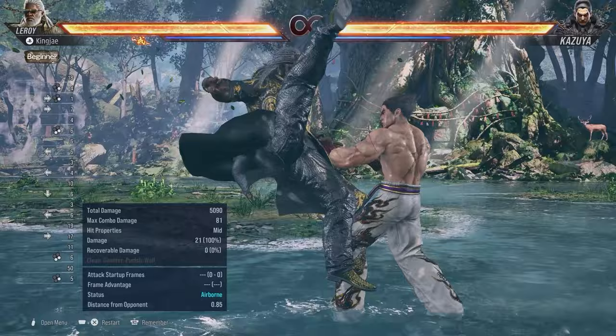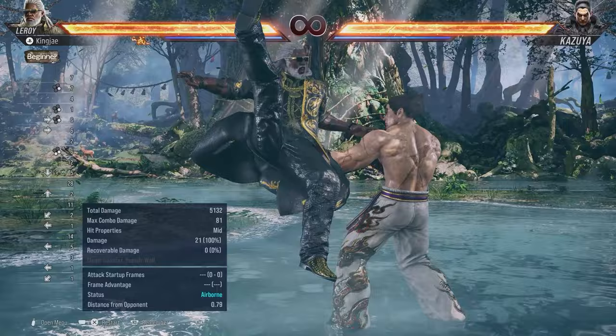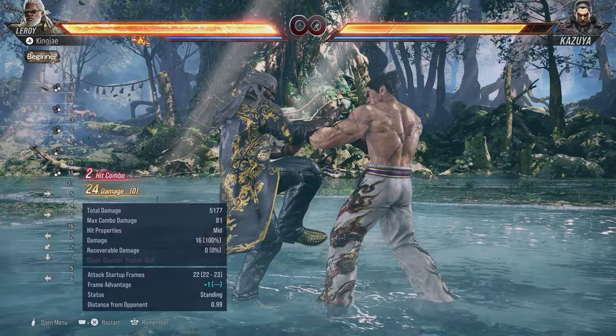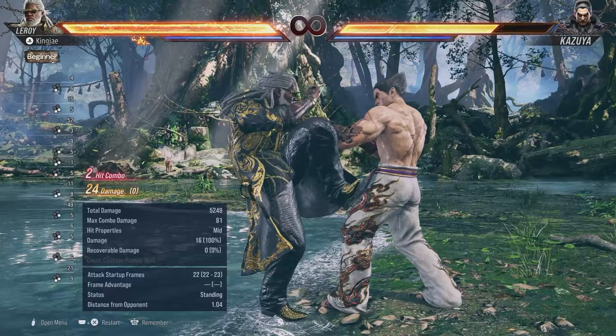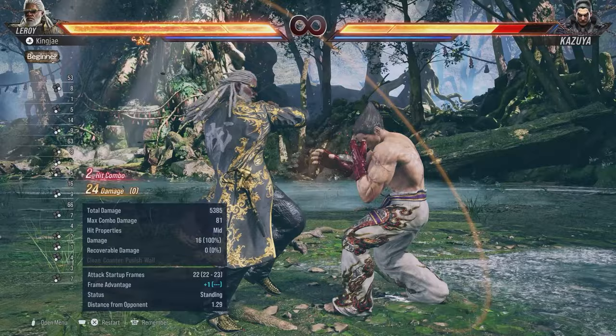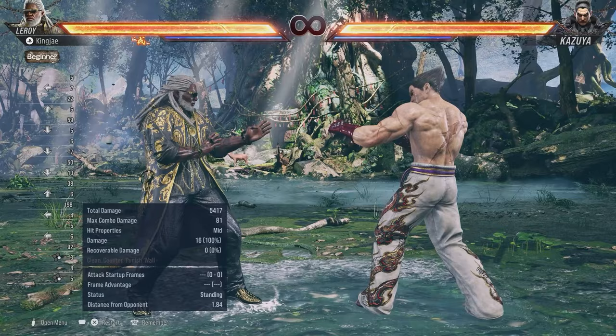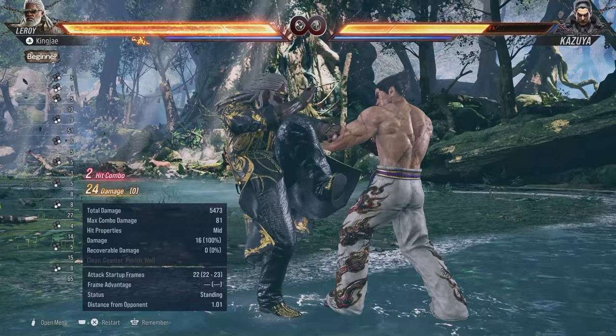Hermit forward 4 is pretty good but quite linear — people can sidewalk and launch you so be careful. Hermit free 4 is a low-high-low-mid string starting at 16 frames, which is pretty fast, but you're only plus 1 on block. I'd love for that move to have more plus frames in a game like Tekken 8, especially comparing to characters like Harada's characters that get big plus frames on similar lows.